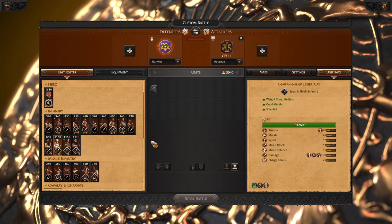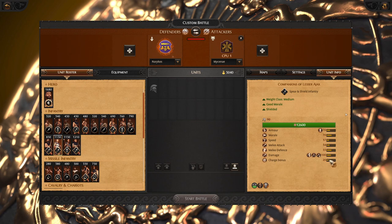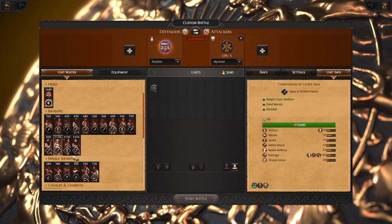In the late game we got Companions of Lesser Ajax — solid frontline with decent weapon and melee defense, which can be used offensively thanks to their 20 charge bonus, which will get even better if you go to the 2-hand melee mod. For the clubs, Locrian clubmasters got even more charge, even better weapon, and a lot of melee attack and defense. These are very strong frontal chargers.